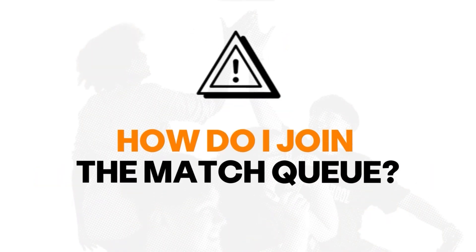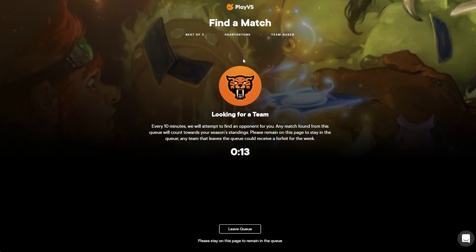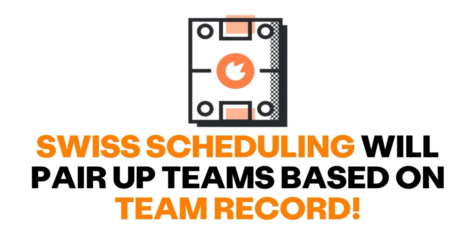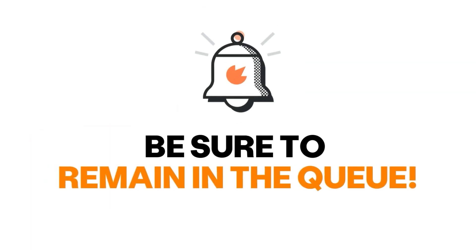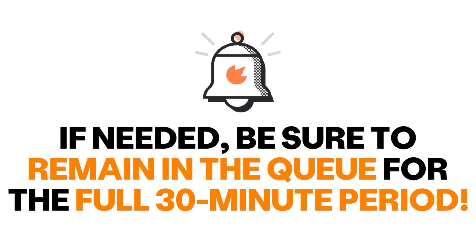How do I join the queue? Now that your team is set up for success and ready to compete, locate and click the Find Opponent button to enter the Match Queue. The Match Queue will utilize Swiss scheduling to pair up teams based on team record. If your team was not paired up, be sure to remain in the queue. Though the system was unable to find you an opponent initially, it is still working behind the scenes to get your team a match. Be sure to remain in the queue for the full 30 minutes after your scheduled competition time.